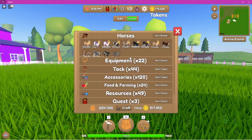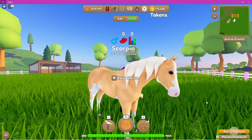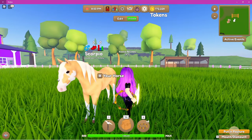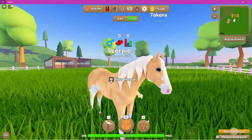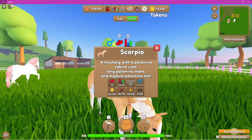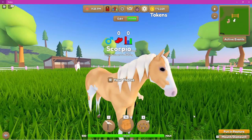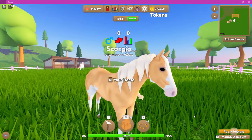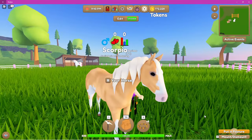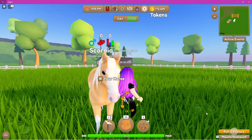Next we have Scorpio. Scorpio is one of the new mustangs — he is a palomino sabino mustang. Absolutely stunning — look at the face markings! He has a palomino mane and palomino tail. What I'm really hoping for is that Isabella's foal will have the body of a Frisian but with a different coat color not typical to the Frisian breed. Can you imagine this coat color on a Frisian? That would be amazing. My goal is to have as many different new-colored Frisians as I possibly can.